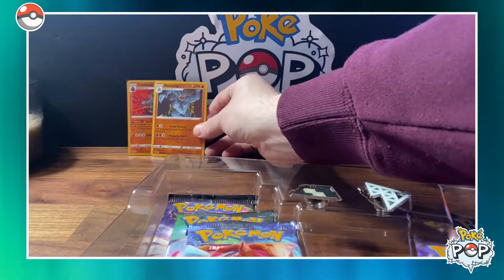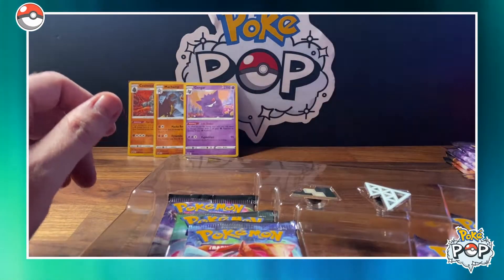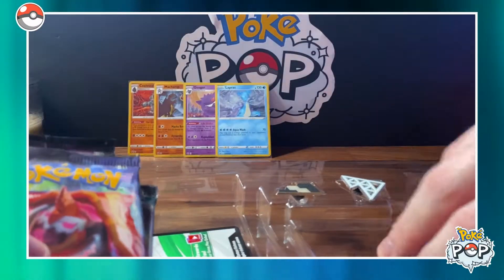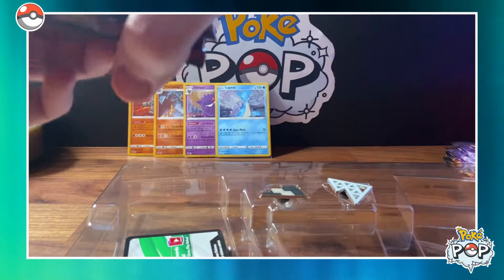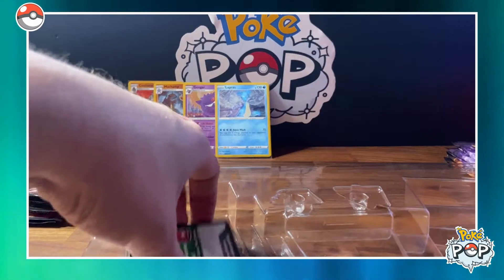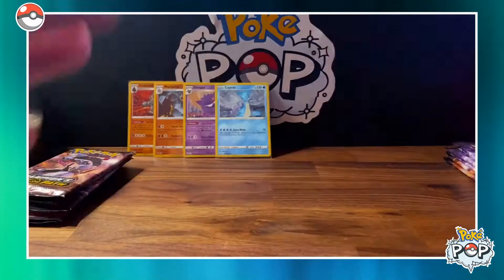We'll set these in the background so we know what we've already got. We're guaranteed a holo or greater in each pack, so that's something. We've got our five packs kept separate from the other box so we know which pack a Charizard might come from. The gym badges actually look really cool, and here's your code card. Have fun!